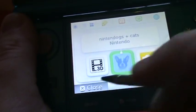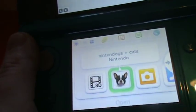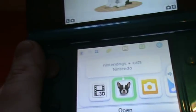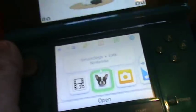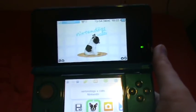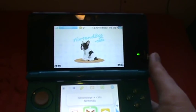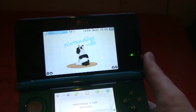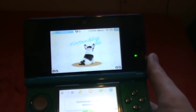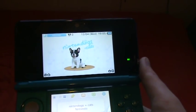That has been the review of Nintendogs and Cats French Bulldog Edition for the Nintendo 3DS. I have got another review coming up tomorrow which is Super Monkey Ball 3D. I haven't had a chance to play that one much because it's kind of difficult, but anyway I hope you enjoyed this review. I'll see you guys next time. Bye!